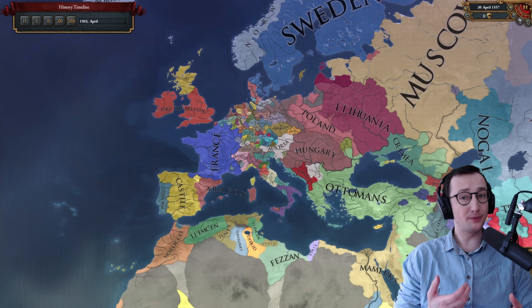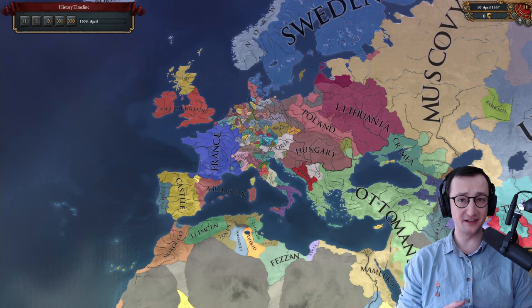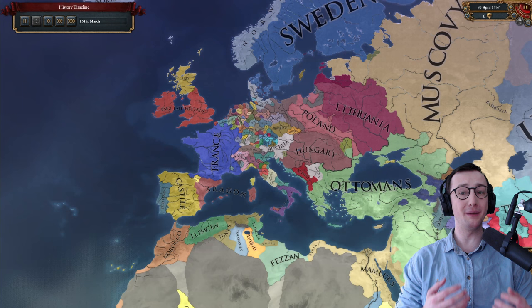In EU5 in particular, since it begins in 1337, we're looking at a very decentralized, clearly more often than not feudal society where the bond between the crown and the estates is very interpersonal, and that will later transition into centralization. We can take the Sun King — Louis XIV — and Versailles, where he brought everybody to court to keep the estates in line, which was tremendously expensive. Maybe early on you don't have that expense, but it grows as we stumble into absolutism.